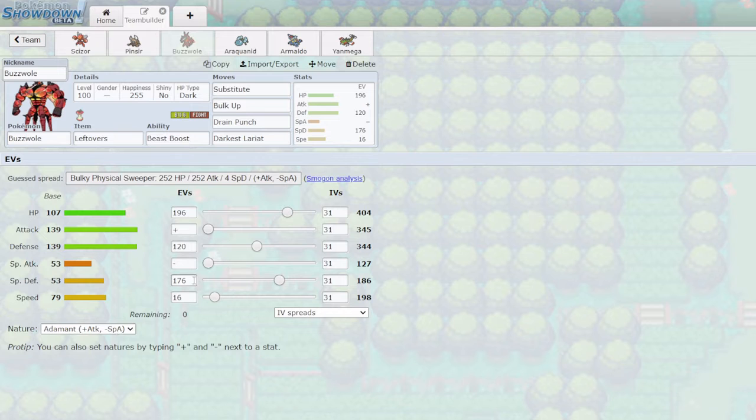The 176 Special Defense paired with the HP is the threshold needed to guarantee surviving a Scald from Toxapex — the max damage with no or four Special Attack investment on Toxapex is roughly 94.8, so it essentially functions like surviving a Seismic Toss. This lets me get extra turns of Leftovers recovery and bulk up in Toxapex's face, which is a very common threat. The 16 Speed EVs hit 198 Speed, which outspeeds things like Nidoking after Sticky Web support from Araquanid, and also outspeeds Celesteela, which is very important.